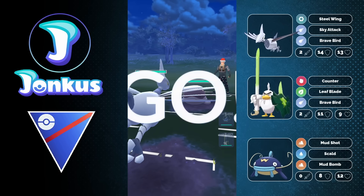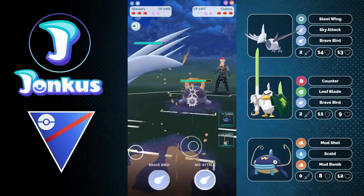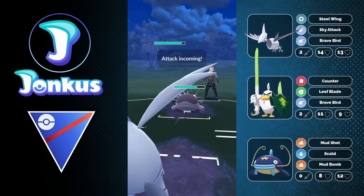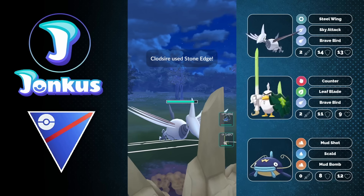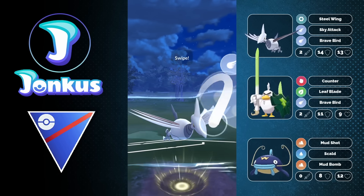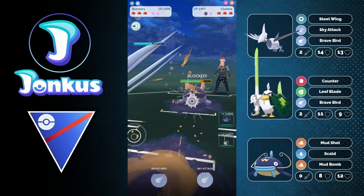Next opponent — we're going to have a great lead for us. Clawitzer is amazing for us because we're going to have neutral matchups the entire time: doing neutral damage with Steel Wing, plus Brave Bird, plus Sky Attack. But the opponent's fast move is going to be resisted, and they're going to have only Stone Edge as the best move to hit us, which is totally okay.